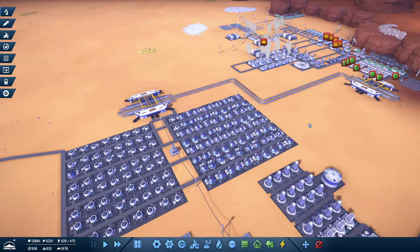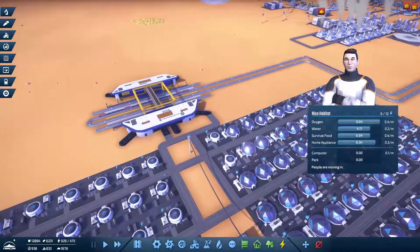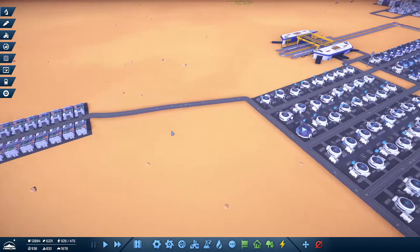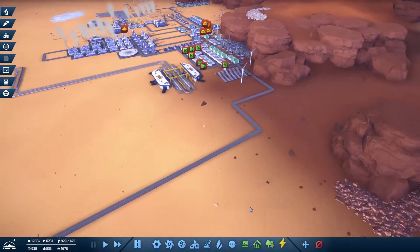Greetings, Soulswinds here, and welcome to Let's Play Infraspace. In the last episode, we got some of these to level 3, but most importantly, train stations. We got train stations. Now, in this episode, we're going to improve our output.